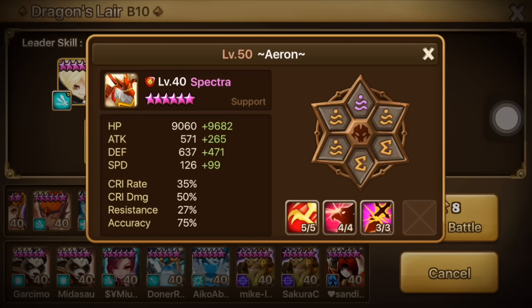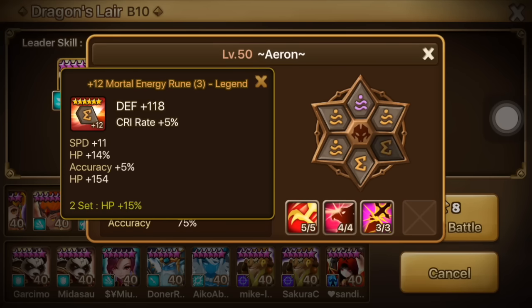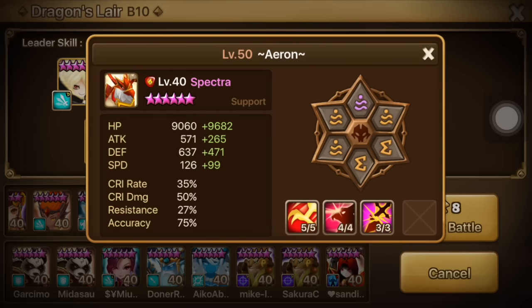You don't need to go crit rate or crit damage for Spectra. You just need him to be fast, tanky, and high accuracy, because his second skill can easily deal 10,000 damage without critting, and that's a lot of damage.